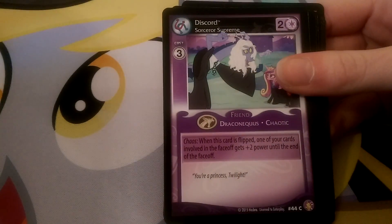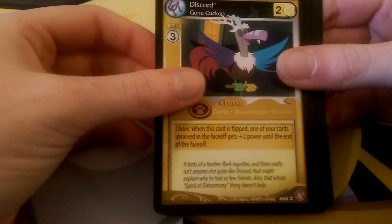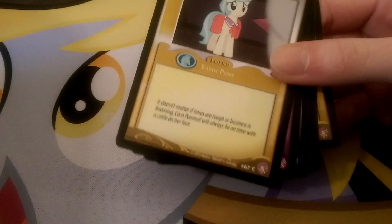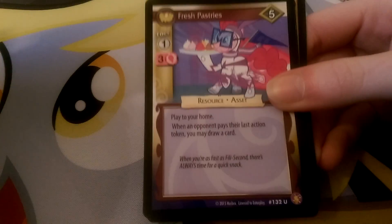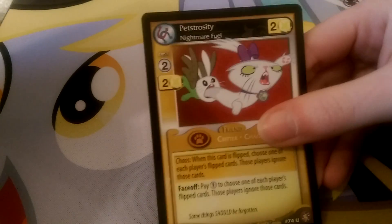So we have Flooding at Sweet Apple Acres. We have the new Sapphire Shores — she had a card before. We have Discord Sorcerer Supreme — a little Harry Potter reference. We have Daisy, Rocky, Discord, Guiling Bobble, Cocoa Pamel. I quite like Cocoa Pamel. Our rare is Cheerilee. And we have Fresh Pastries, Cute Pucks Outbreak, and Petrocity — which is certainly a nightmare fuel. I might end up having to split this video in two parts just because getting into these packs is one thing.